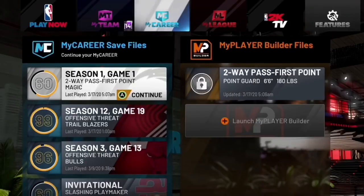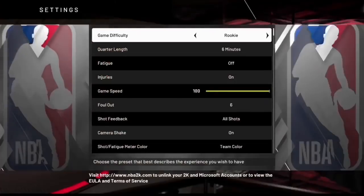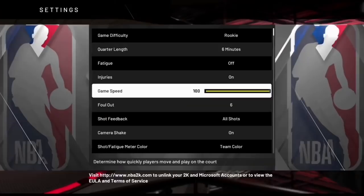The first thing we need to do is change our settings over to Rookie mode. If you already know how to do that you can fast forward, but I'd advise you not to because I don't want you to mess up the part where you do the unlimited MyPlayer Nation glitch. Once you've loaded the player into the Neighborhood and come back to the 2K20 main menu, go to Features, then Settings, set your game difficulty to Rookie, and keep the game speed on 50.